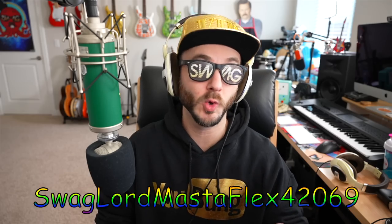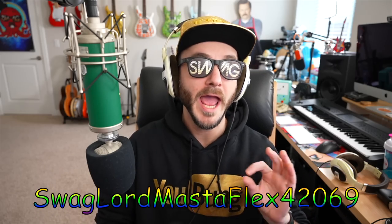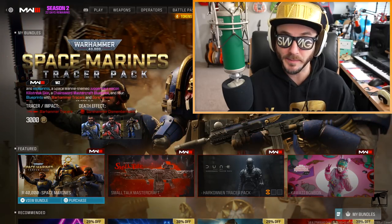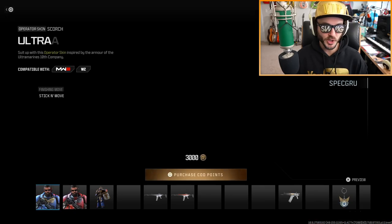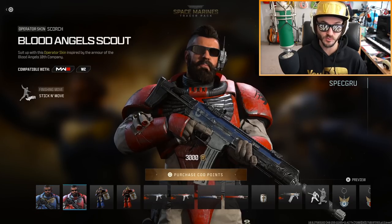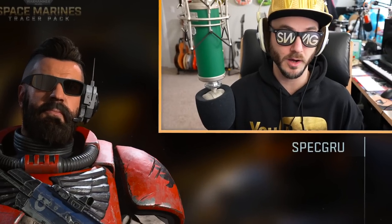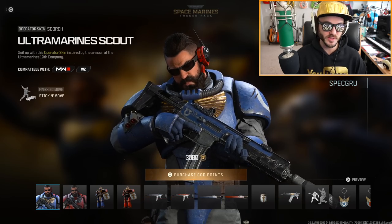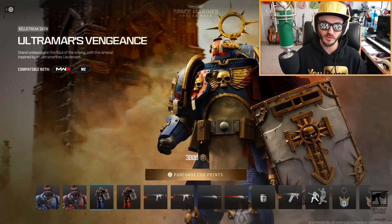I am swag lord master flex for 2069 and this bundle has to be good if it's going to be costing $30 — we've got to be getting something insane, right? Let's find out. Clicking on 'view bundle' here, you get two skins: one that's blue and one that's red. You can change him to green or pink, showing just how easy it is to change colors, so really it's just one skin.